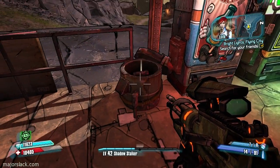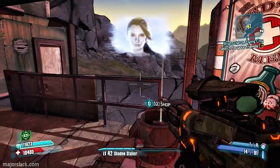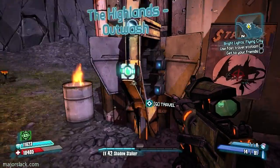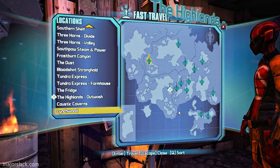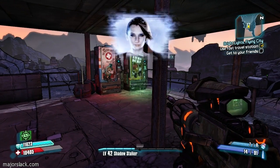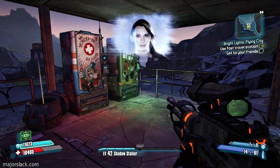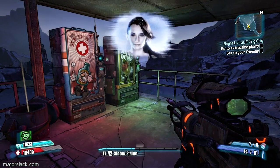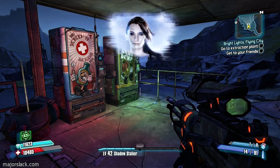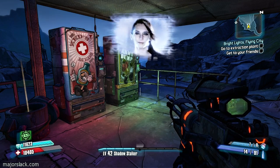I phased the city - no big deal. Find a way back here as quick as you can. Now that Sanctuary's reappeared, you can use any fast travel station to get back to the Crimson Raiders. I'll mark the nearest one on your Echo device. Error - location Sanctuary not found. The phase blast must have taken Sanctuary off the fast travel network. Head to the iridium extraction plant nearby - I think I know how to get you back to your friends. You know, I didn't lie to you about everything. You really are the only person who can stop Jack. Roland, Lilith, and Mordecai - he defeated them long ago. They can help you reach him, but in the end it will be you who brings Jack down.